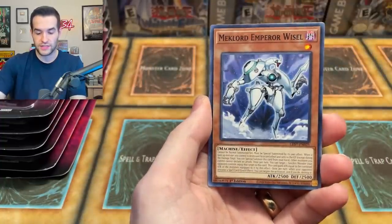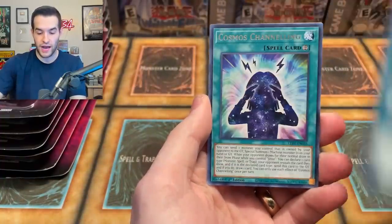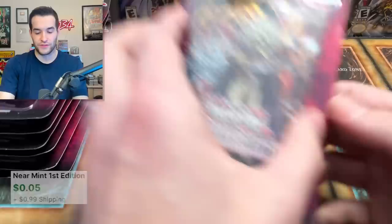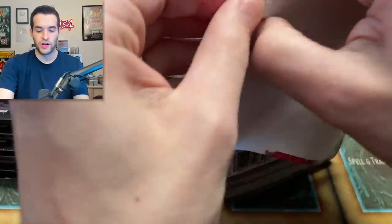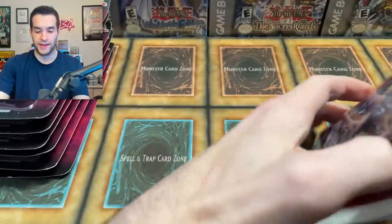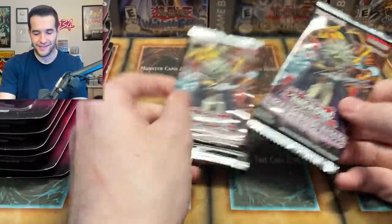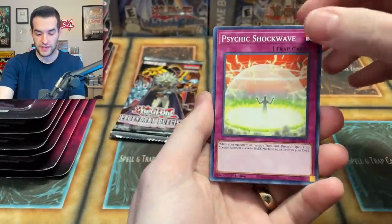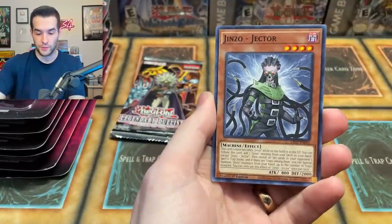I don't know if I swapped mine with a different one or if I kept mine — I'm pretty sure I kept my original one because I wanted to have the one that I specifically pulled. Genzo Jector. Can we get a ghost? No. Holding Legs. Merrick, give us the Ghost Rare, Merrick. He always had that weird gravelly voice when he would go into Yami Merrick.